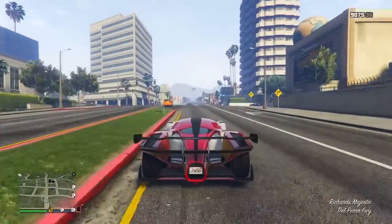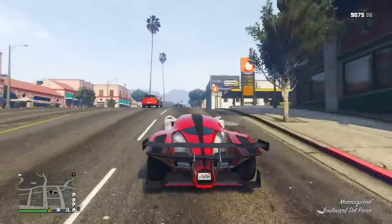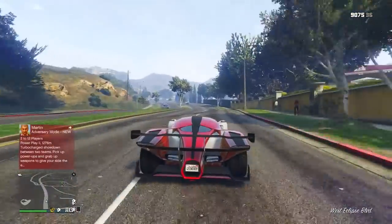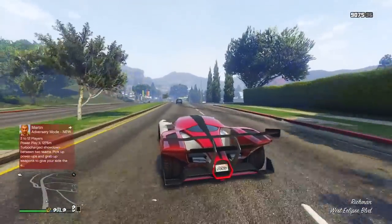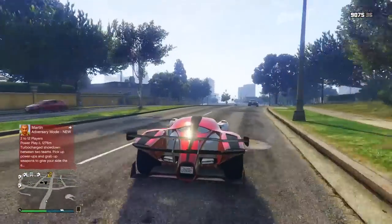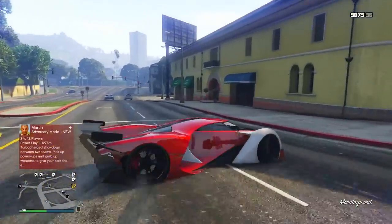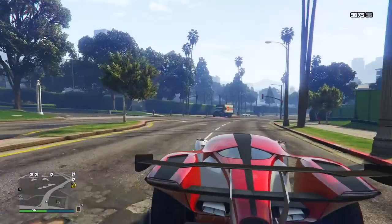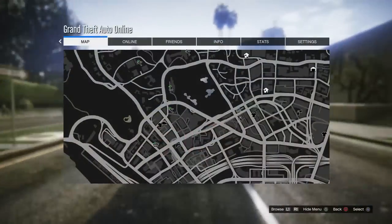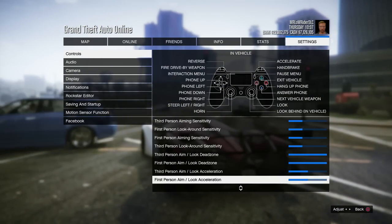I say this all the time: choosing cars is subjective. Yes, there are hard facts in the game that say one car will perform better than the other, but it's all about the feel of the car and how it works with you. Some people might really love the super fast speed and acceleration of the X80 and be able to get around the fact that it doesn't have the best traction or braking. However, some people might prefer the Zentorno or the T20. Bottom line: the X80 is now the fastest supercar in the game, and it should be — it's got a price tag of $2.7 million, which is pretty pricey.